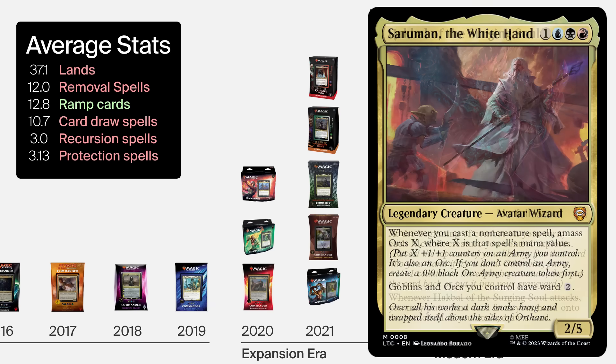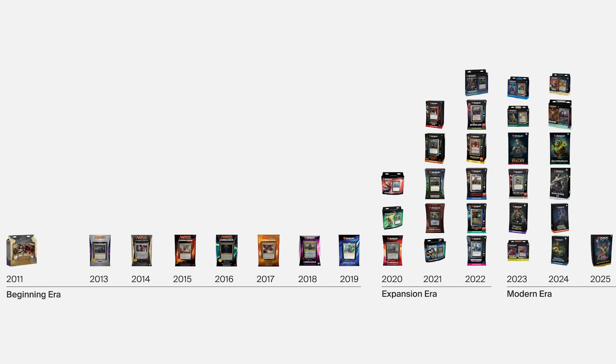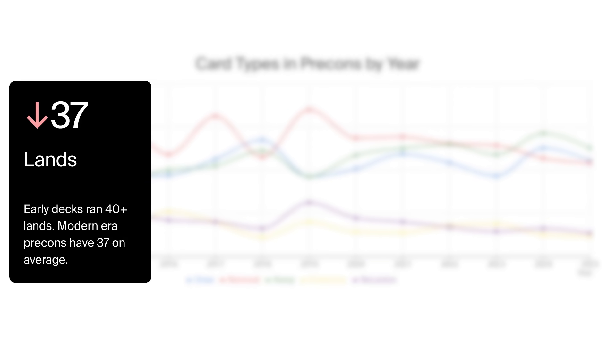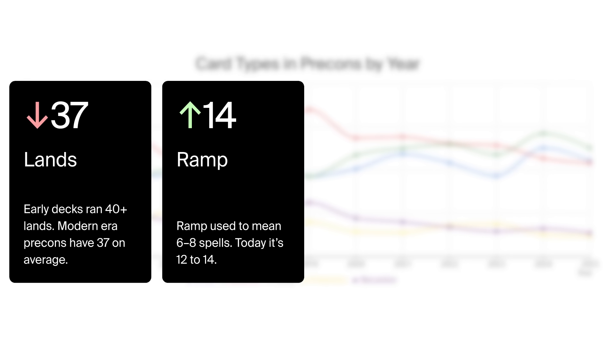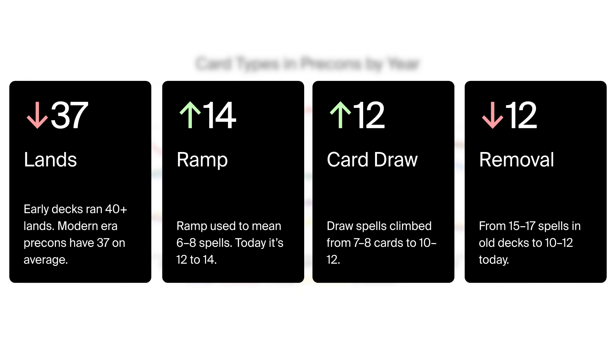They ramp quickly, generate board presence through tokens, and focus less on grinding through recursion or protection. Looking at the overall trend: land counts dropped — early decks infamously ran more than 40 lands, modern era pre-cons have 37 on average — and ramp increased from 6–8 spells to 12–14 today. Card draw climbed from 7–8 cards to 10–12, with the biggest jump around 2018 at 13.5 card draw sources per deck. And removal slimmed down from 15–17 spells on old decks to 10–12 today. Decks in 2024 have 30% less removal than their 2013 counterparts.